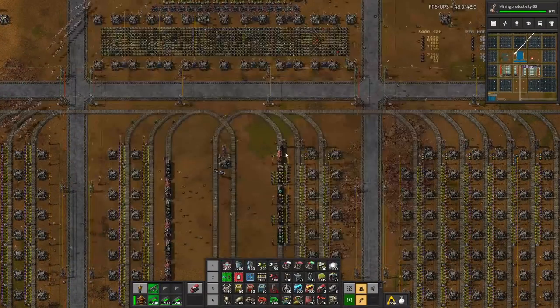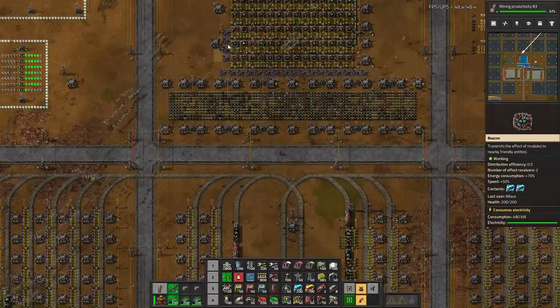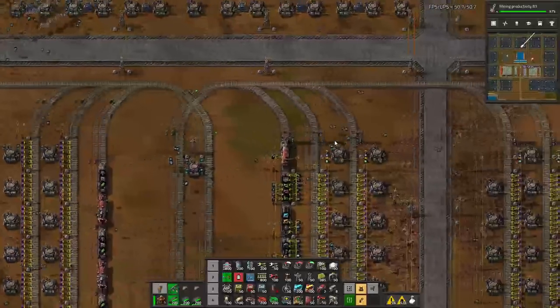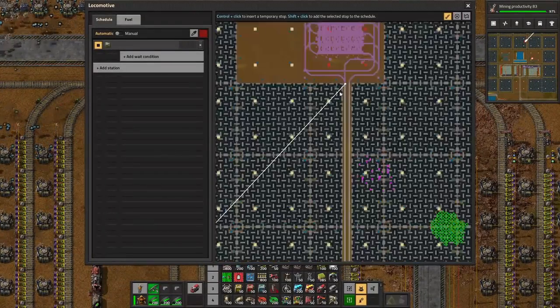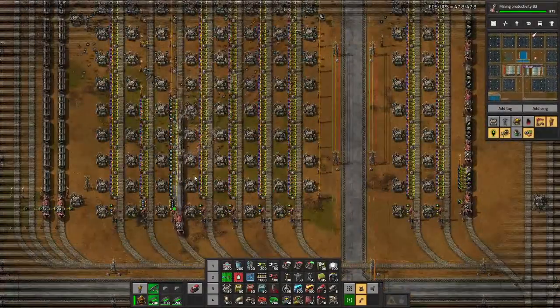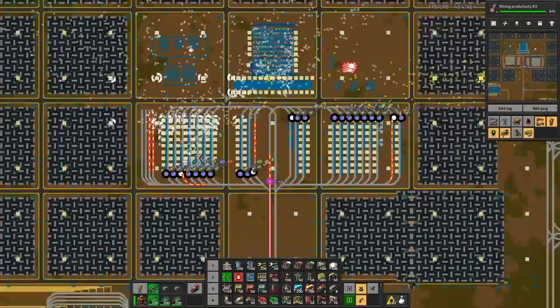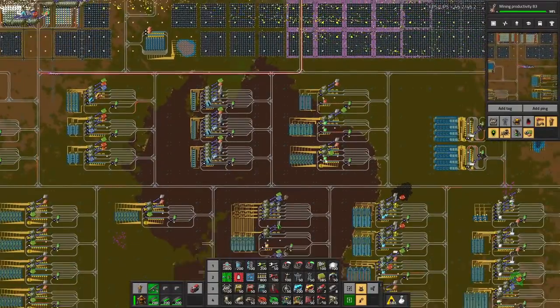We've also been upping the production of beacons in a hacky way here, just putting some modules in there. We can now produce 25 beacons every minute, so that should be enough I would hope. Let's get on to that location. What are we unloading? More solar panels, obviously.